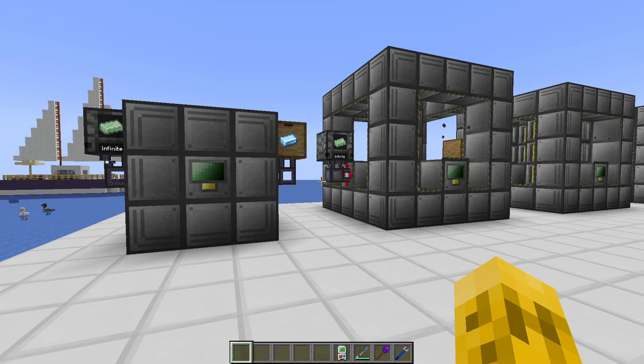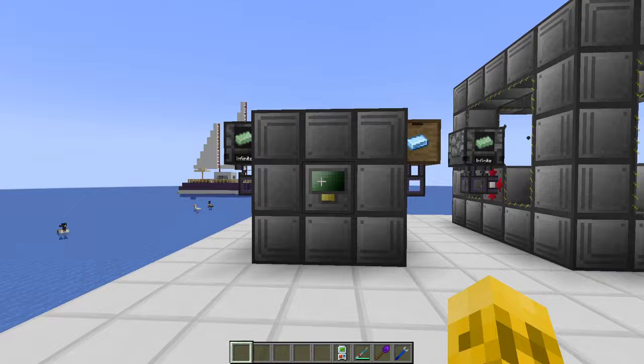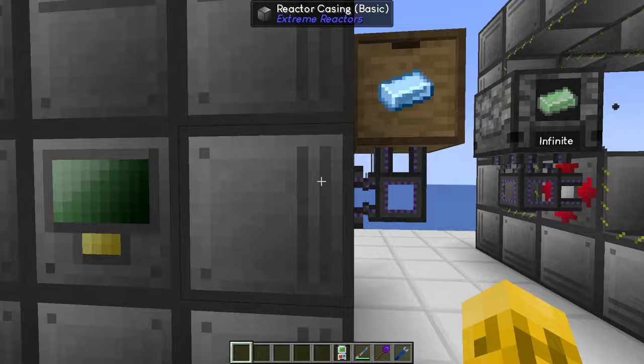I should say first that this pack I'm running is Seaopolis 2, which does have some slight tweaks to the base Extreme Reactors configs, so the numbers I'm going to show you might not translate directly if you're playing a different pack. However, the math and how you calculate the right things and the best size to build is going to remain true no matter what. You just might not see the exact RF values that I'm seeing.